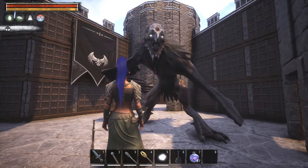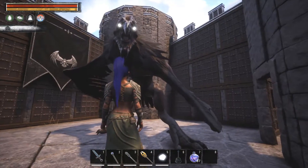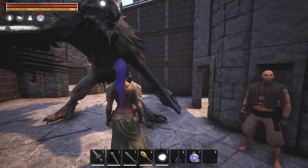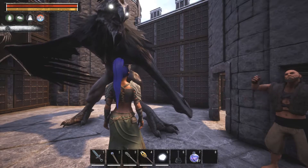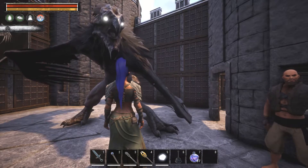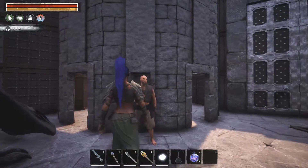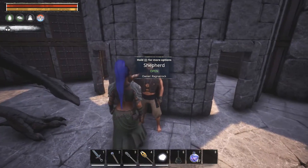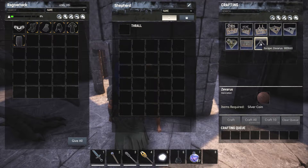A couple of people in other videos have asked how to craft the pets. I mentioned you can craft them at the Shepherd vendor. There are so many vendors in this mod it's sometimes hard to figure out. Basically, this is what the Shepherd vendor looks like — it actually says Shepherd when you open it, and whatever pets you have will show up there for purchase, like this one for one silver coin.